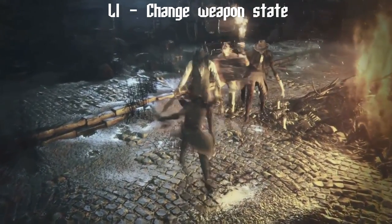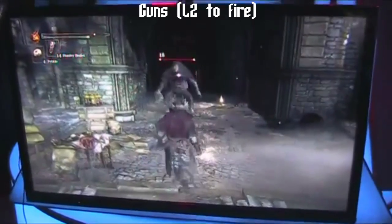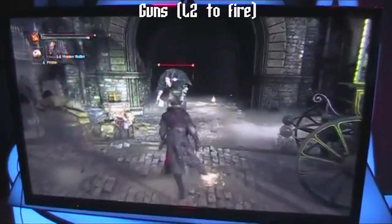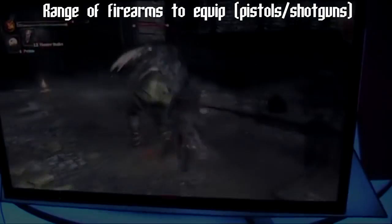It just adds so much depth to the game. Moving on to your left hand — if you have a gun in that hand, then L2 will simply fire that gun. We've been told that there are a range of firearms, but the only ones we've seen so far are the shotgun-style weapons.